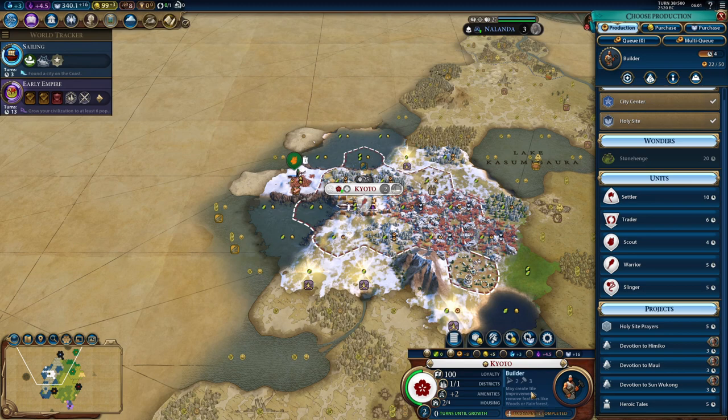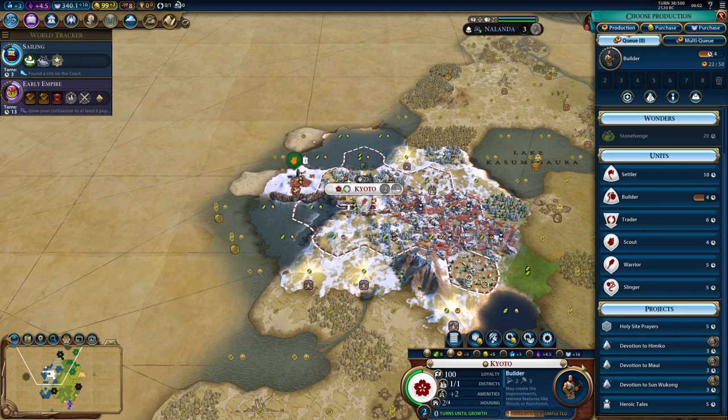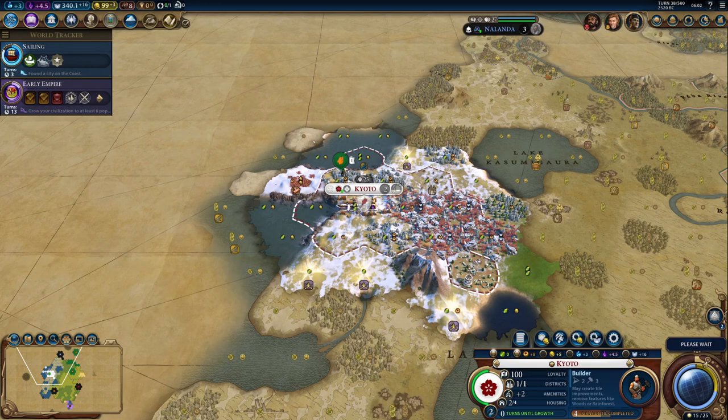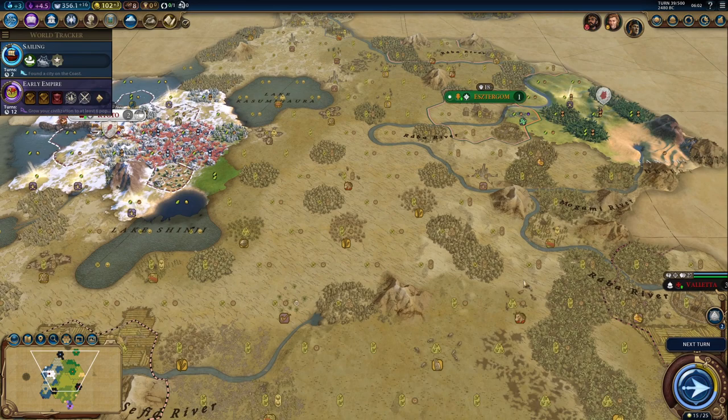We should also grab that hero to get some resources nearby — I think I'll grab him right after the builder. I seriously need better yields around here — anything better, I don't care what it is. Well, I kind of do care what it is. And Hungary stole a city location I kind of wanted — okay, fine, whatever.